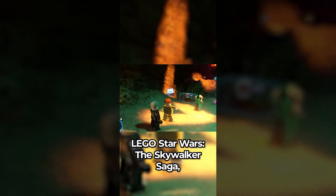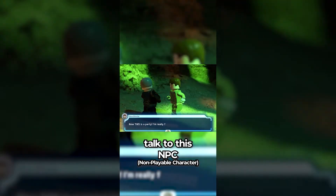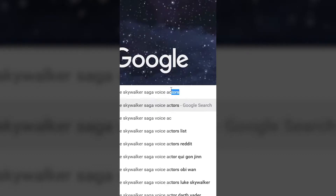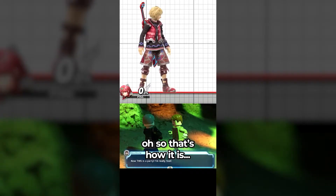Did you know that in Lego Star Wars: The Skywalker Saga, if you go to this disco area and talk to this NPC — 'Now this is a party! I'm really feeling it!' Wait a minute... 'I'm really feeling it!' Oh, so that's how it is.